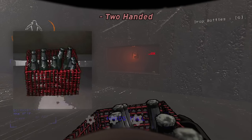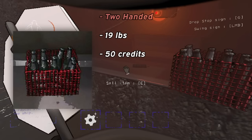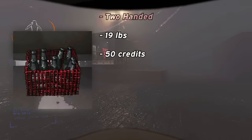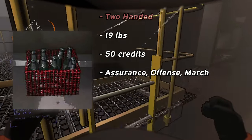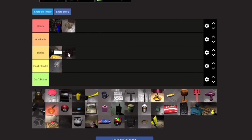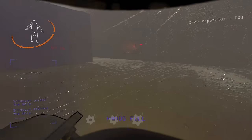Bottles are a two-handed item, and just like the bolts, they weigh 19 pounds. They're worth 50 credits, which is almost twice as much as the bolts, but they're also two-handed, which can suck to haul back and forth. They're very common on Assurance, Offense, and March. I'd rank bottles at a B tier — B for bottle — because I find myself getting a lot of them, and in the early game I'm happier to see them compared to most two-handed objects.